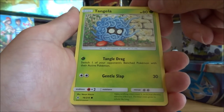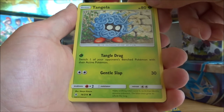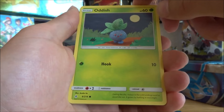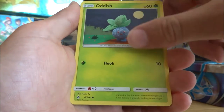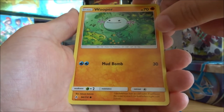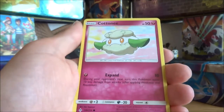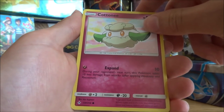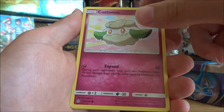Tangela, the Vine Pokemon — many withering vines cover it so its true identity remains unknown; the blue vines grow its whole life long. Oddish — a little crochet artwork — the Weed Pokemon: during the day it stays in the cold underground to avoid the sun, and it grows by bathing in moonlight. Wooper, the Water Fish Pokemon — it lives in cold water and will leave the water to search for food when it gets cold outside. Cottonee, the Cotton Puff Pokemon — to protect itself it shoots cotton from its body, but when it gets wet in the rain its cotton grows moist and heavy and it can't move as well. Sounds unfortunate.